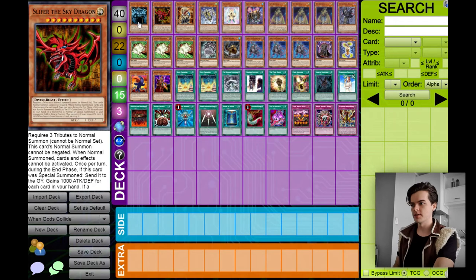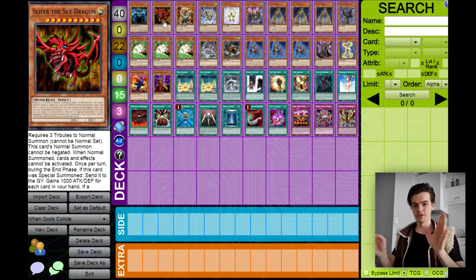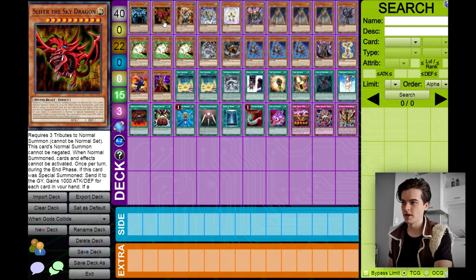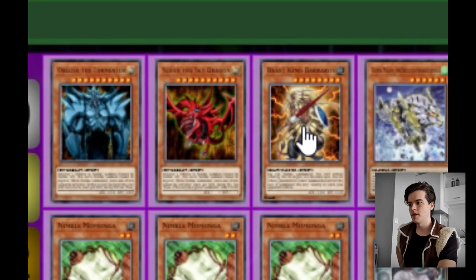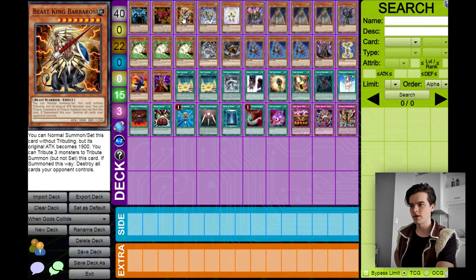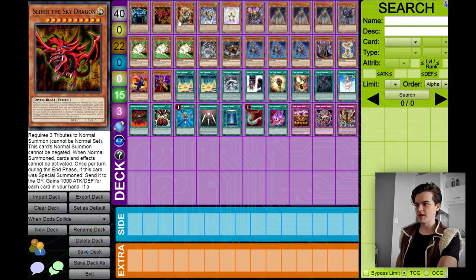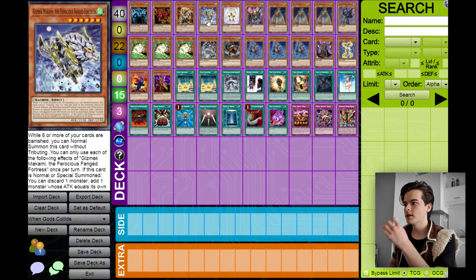So first of all, obviously we have Obelisk and Slifer. Only one comes with each deck and I'm only using one of each deck. If you want a combination of three of each deck or three of one deck, then click the playlist above. This is just one of each structure deck combined — one Obelisk, one Slifer, and one Beast King Barbaros. These are the main three cards, your main monsters, the powerhouses of the deck.